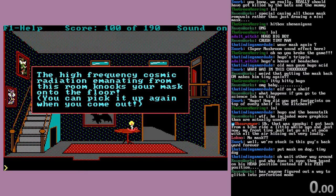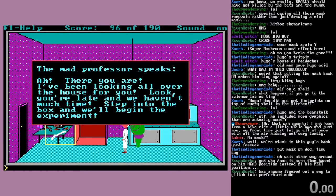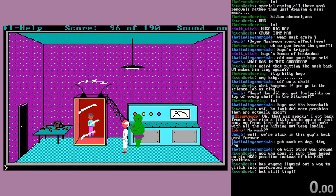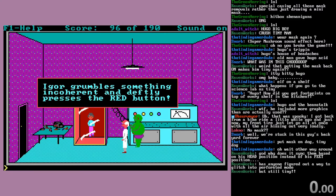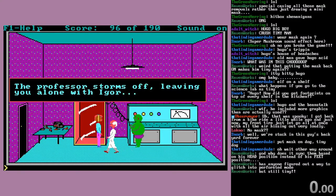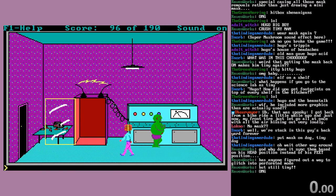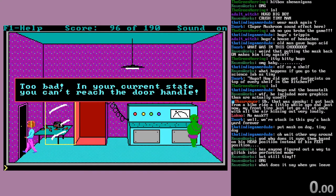Oh, we lose our mask — that's right. But we are still tiny. Step in the box. Is this sufficient? It is. Press the blue button. And now I am wearing my mask, and big. In your current state, you can't reach the door handle.